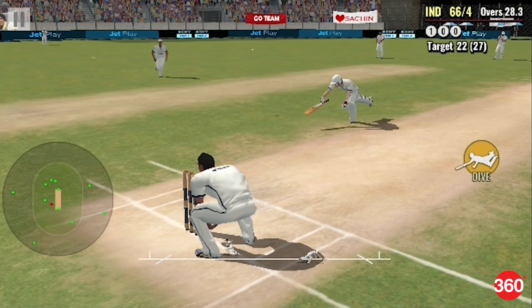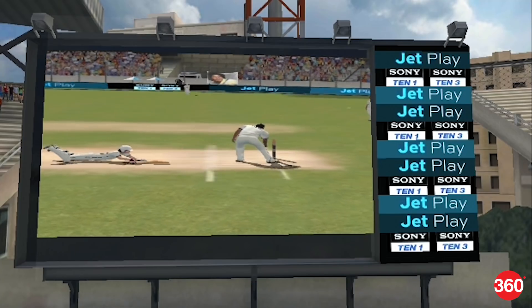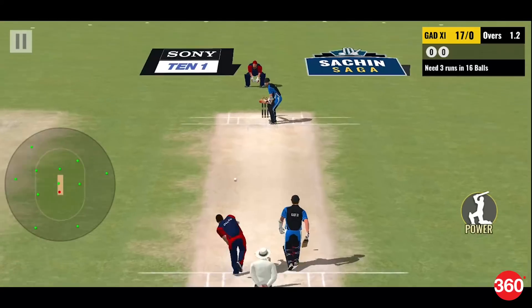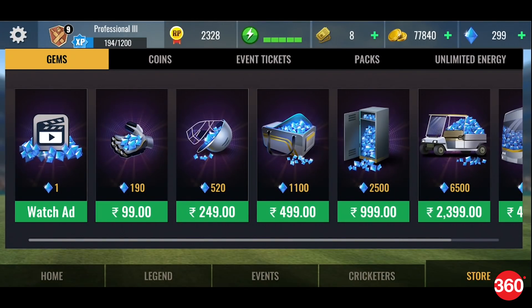Finally, run outs are broken in this game. We noticed that Sachin was in the crease or very close to it, but the replay seems to show the batsman short of the crease by a fair distance. If you get out in Legend mode, you can watch an ad to play that delivery again. There's also an energy meter here — playing each game consumes one energy point, and you can obviously buy unlimited energy by paying real money.